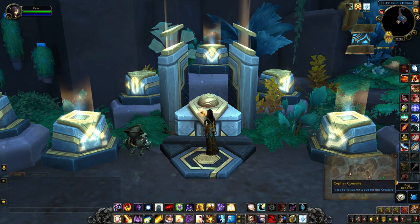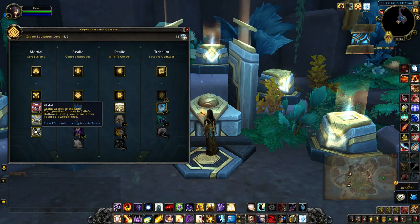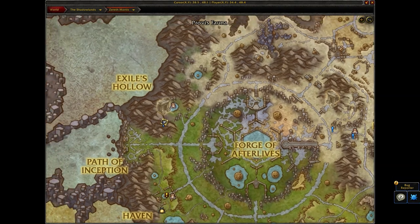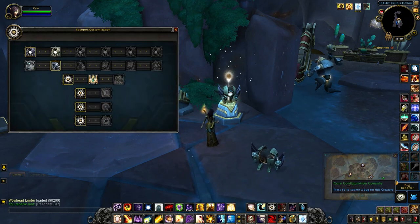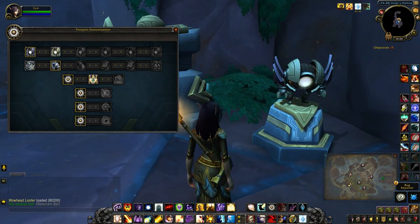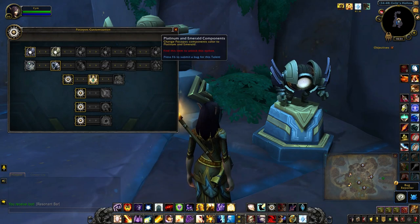There's also another way you can customize Pok-A-Pok and that is through the Cypher console. When you learn this very last talent in the first column, you can come over here and customize him from Excel's Hollow. When you're over here you can choose a lot of different options like giving him more armor, changing the color of his body, adding some gems, emeralds, diamonds and some other customizations.